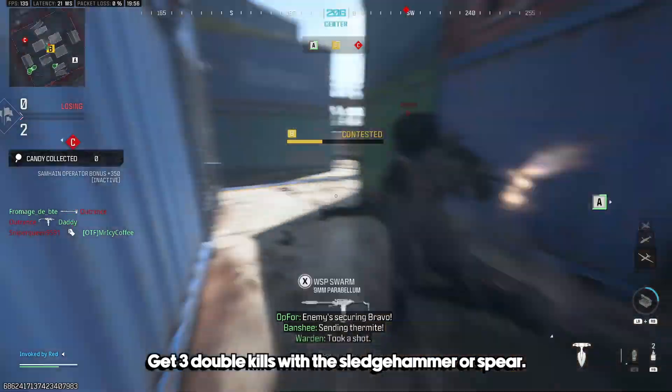The challenge to get 15 kills with a suppressed SMG and the blacklight flash perk is also easy once you know what you're looking for. Just put any muzzle attachment that has suppressor in the name and then ensure that you have the blacklight flash perk active, which is in the gear slot.